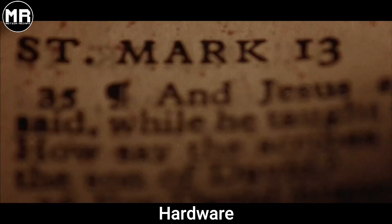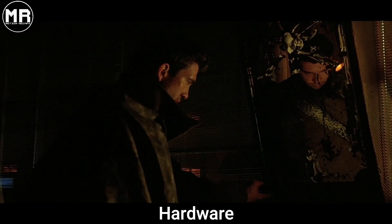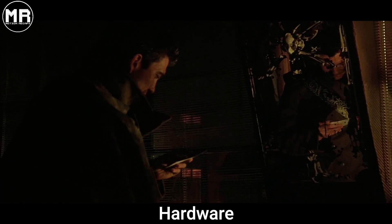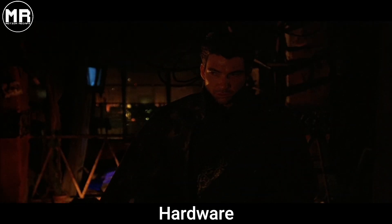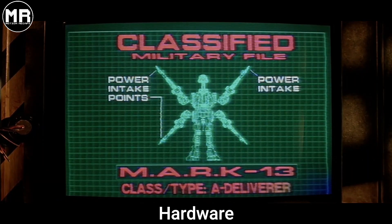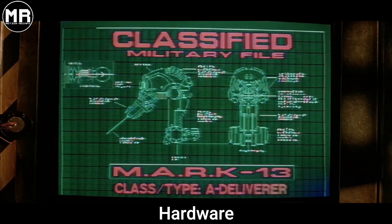Mo checks his bible, where he finds the phrase 'no flesh shall be spared' under Mark 13 verse 20, and he becomes suspicious that the robot is part of a government plot for human genocide to address the planet's severe overpopulation crisis. Mo then heads to meet with Alvi, who is still researching the MARK 13 — a pure deadly machine with many weapons that can bring pain and kill in a hundred ways.